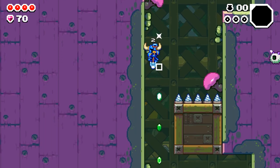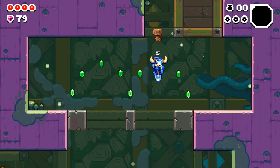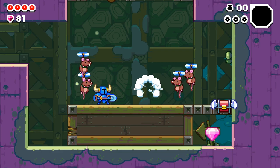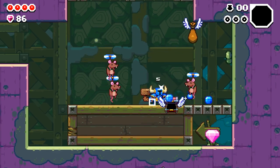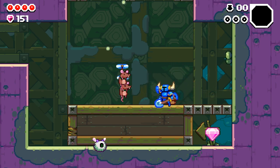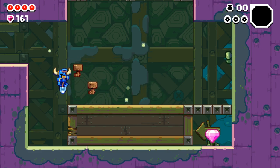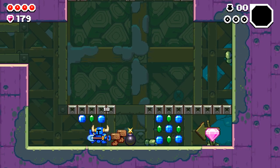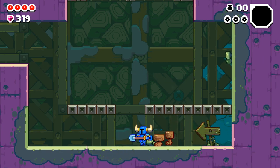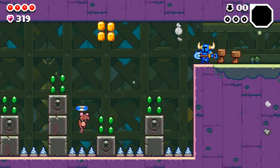And just in case that doesn't sound daunting enough, you're going to have to do all that without dying, because running out of health will send you right back to the top of that pit, forcing you to start the adventure over from the very first level. This is not your typical Shovel Knight adventure. Sure, a lot of the gameplay elements are the same, but it's clear that this spinoff has been inspired by everything from SteamWorld Dig to Spelunky to Downwell.